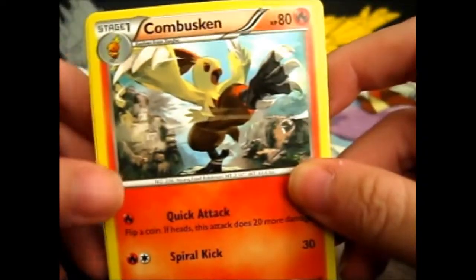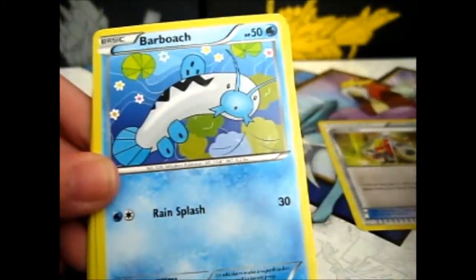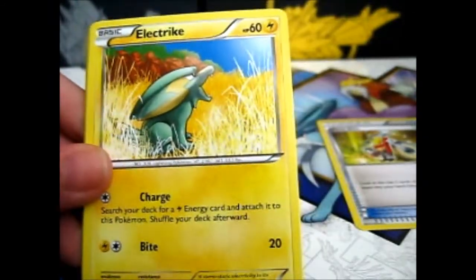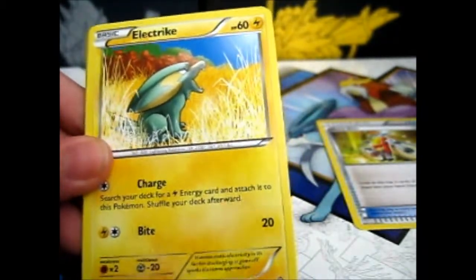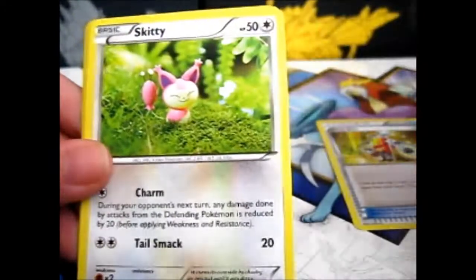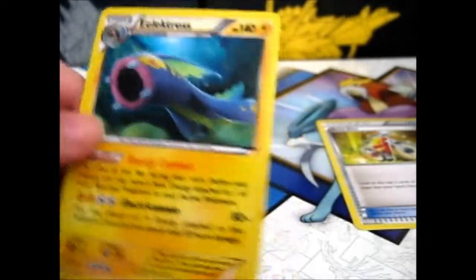We have Combusken, Acrobike, Barboach, Honedge! I recently recorded a different video before this one and I had a Honedge in it. So... Electrike, Drillbur, Spheal, Spin to Reverse, and an Electrode.